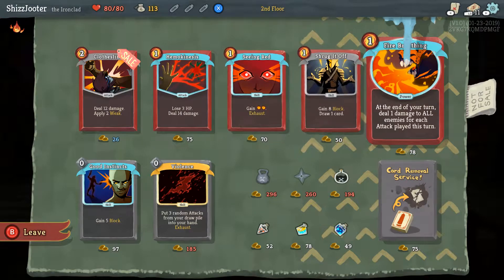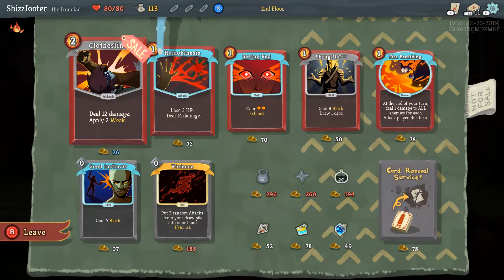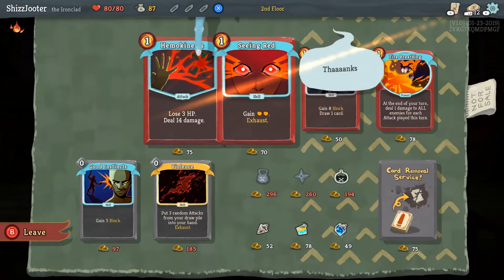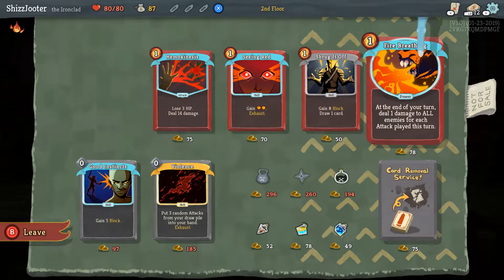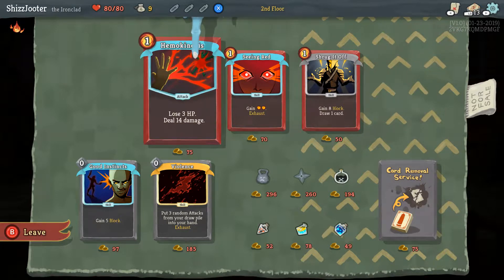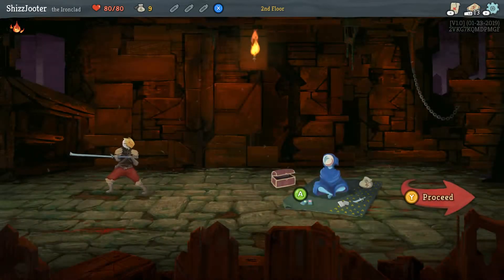That sucks. That first one's on sale, it's only 26. It makes them deal 2 less damage but it costs 2 energy. Oh yeah, but it's 12 damage — 2 juice. You can buy it and something else, like Shrug It Off? Sure. I'll buy this one too. Boom, get the one you wanted. Bam! Leave. Proceed!